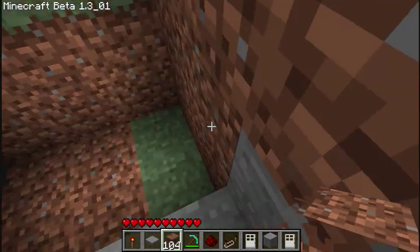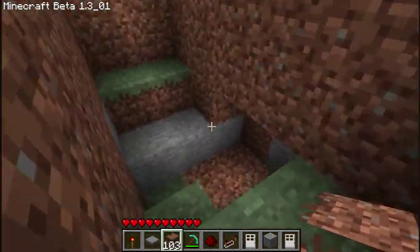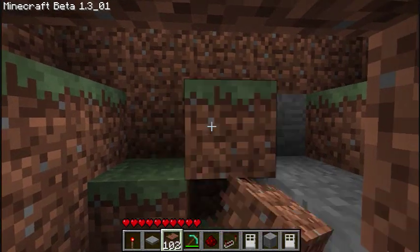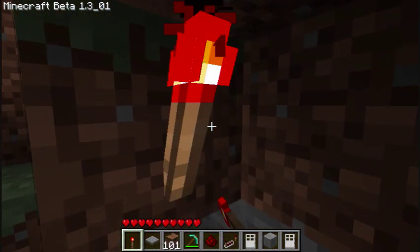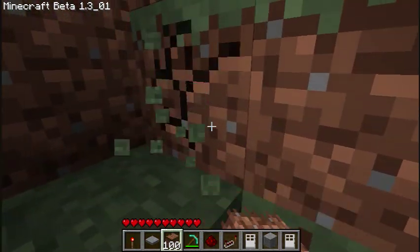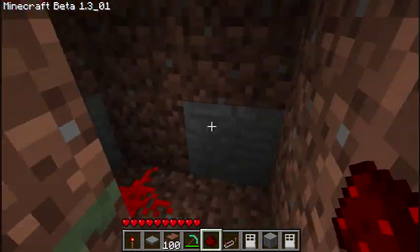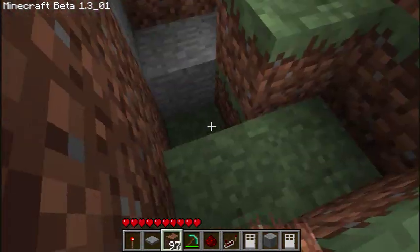Once you've cleared out this area, first thing you're going to do is place that, and the goal is to get that block there. Place a tower there, place redstone dust right there, and you're done in that spot, so you can go ahead and block that up.